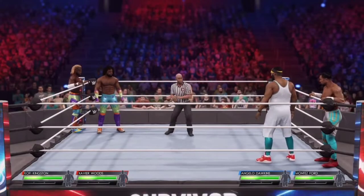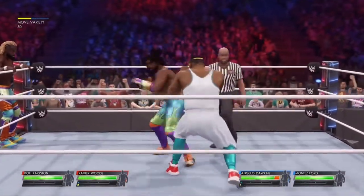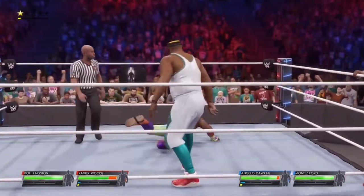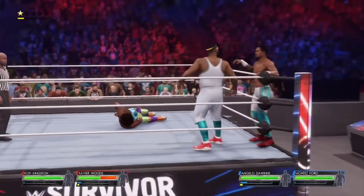We start this tag team contest with Xavier Woods and Kofi Kingston, and in the other corner, Angelo Dawkins and Montez Ford. This match will come down to experience — and I'm not just talking about individual experience. The experience you have with your partner, knowing how to be on the same page, is going to be crucial.